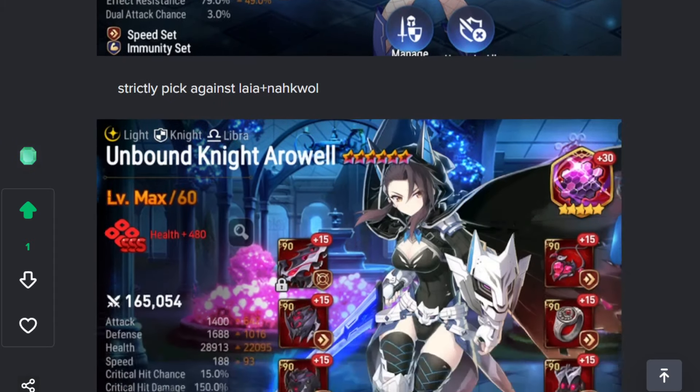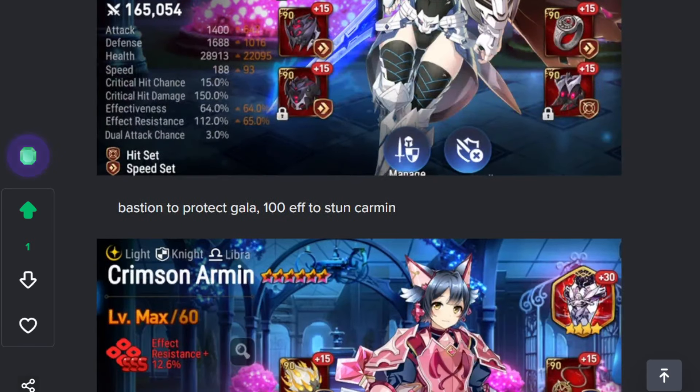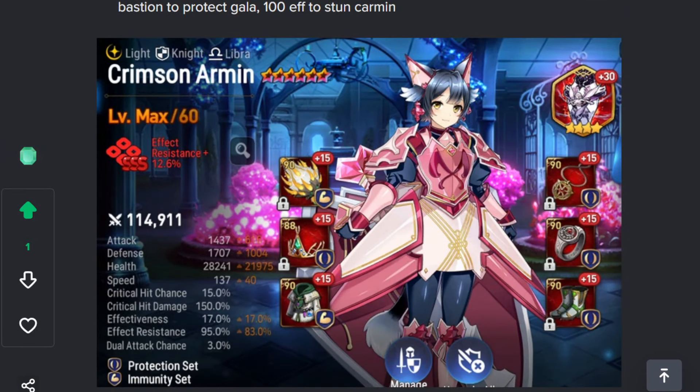Those are my openers, so here are my supports. Arrowel — I have her on Bastion to synergize with Midnight Galileus, and I have roughly 100-something effectiveness including her effectiveness buff so I can stun Sea Armin. Here's my Sea Armin — I have her extremely tanky, although I wish she could be tankier. Protection set is a must. I have her very slow; I actually have her on HP boots because she's tuned very specially.